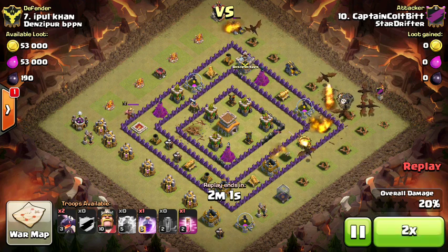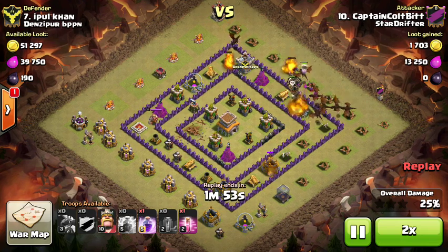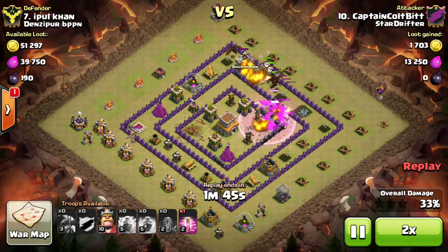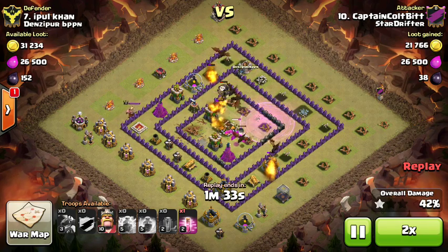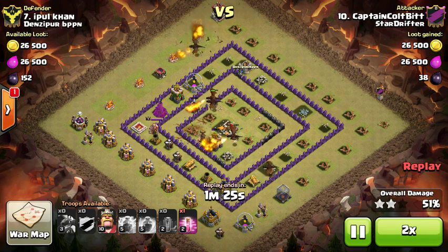I'm going to speed this one up because Captain lays waste to them here pretty well. The thing that's nice about the two Lightning Earthquake is that you have a slot for one other spell. What folks will decide to use for a drag loon is typically a rage, because you want those dragons — the max clump of them — to do the damage.